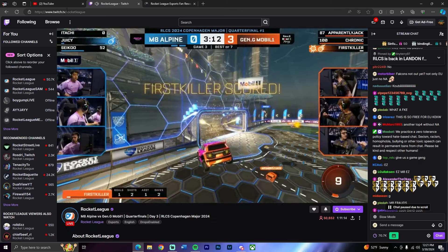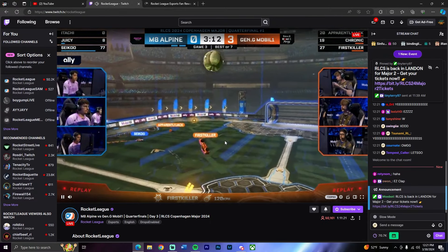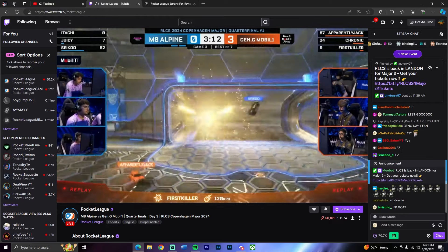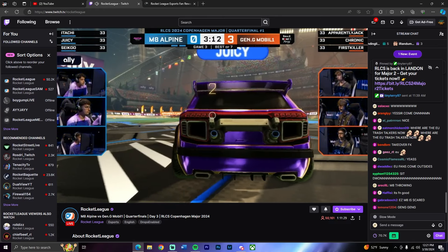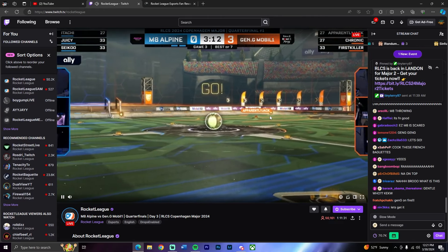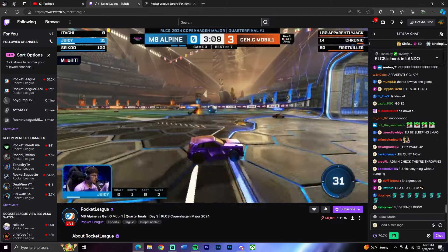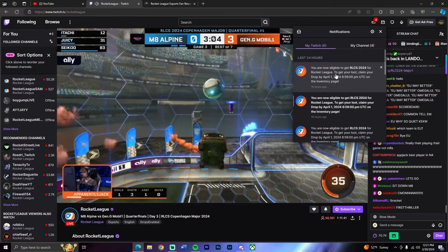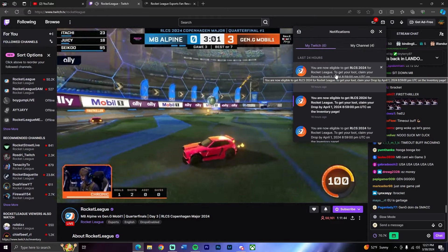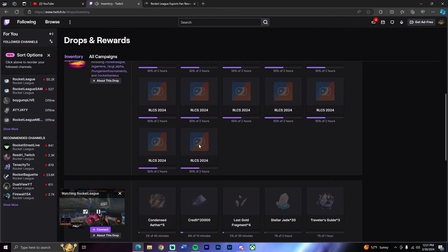Head back over to the Rocket League Twitch page and refresh to make sure your watch time is tracking. Once you're on this screen, you don't necessarily have to actively watch — if you leave it running in the background all day, the watch time accumulates. You'll get a notification from Rocket League saying you're now eligible to claim an RLCS 2024 drop.